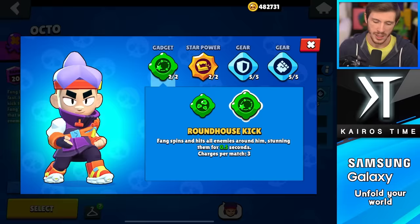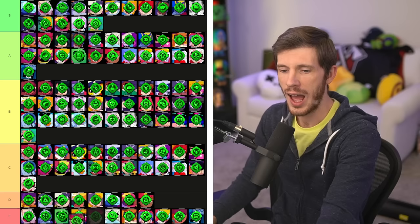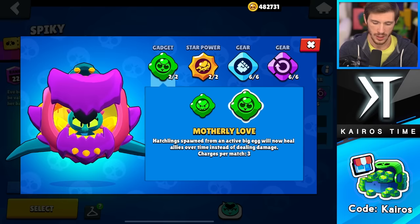Next we have Fang, and this is a very obvious choice — you want to go with Roundhouse Kick. That 0.5 seconds that he stuns enemies is incredibly useful for him. Korn Fu can deal some damage, but it's kind of corny — it's not useful very often. I'm giving Korn Fu C tier and Roundhouse Kick A tier. It was S tier but then it got nerfed, so A tier.